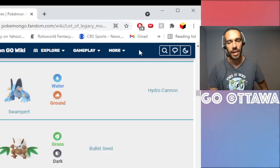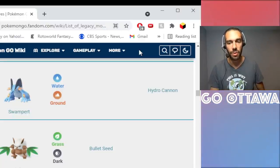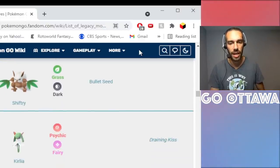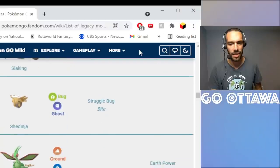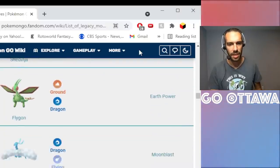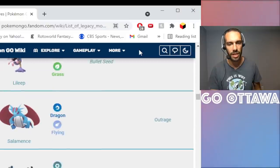Swampert with Hydro Cannon — Community Day move, it's an absolute must on Swampert, but it's one I think is just worth waiting for a Community Day update. Synchronoise on Gardevoir — not huge. Gardevoir gets its strength as a Fairy type anyway, so I don't think it's a must-get.